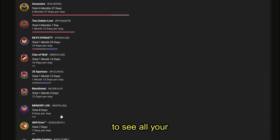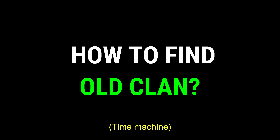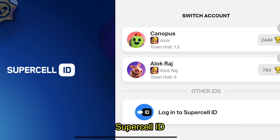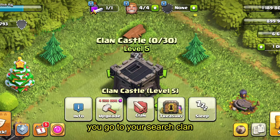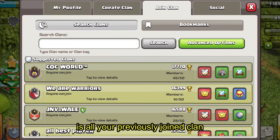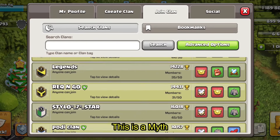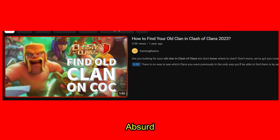For the first way, when you log in to your Supercell ID and open your base after a long time, if at that instance you go to your search clan tab, the suggestions you get are supposedly all your previously joined clans. But let me tell you, this is a myth — this strategy was explained in another video which is totally absurd.